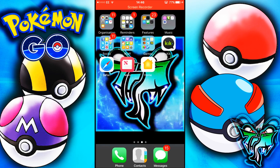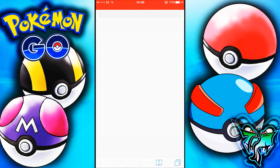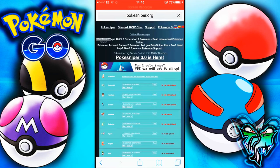Since my last video on the channel was a Pokémon GO hack, I figured I might as well show you guys the most effective and best way to use it, especially if you're going for Generation 2 Pokémon that happen to be very rare. The first thing you want to do is go on your Safari search — and yes, this only works for iOS devices. If you didn't see the hack, it will be linked in the video description below.